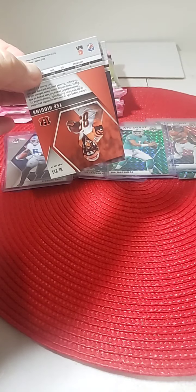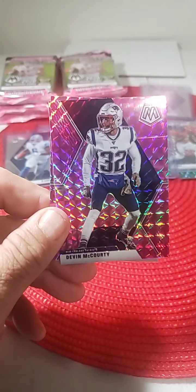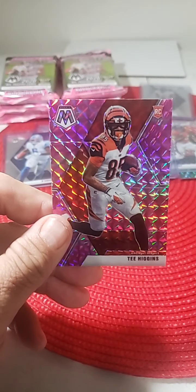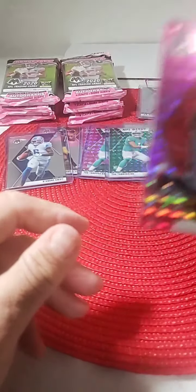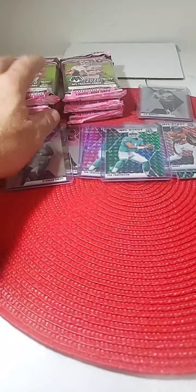Put the JK up top so we can see it better. Pink camos: Von Miller pink camo, Devin McCourty pink, and rookie Tee Higgins pink camo for the Bengals. Nice little hit for the Bengals — another good receiver.